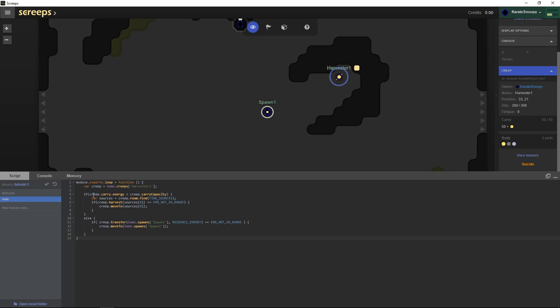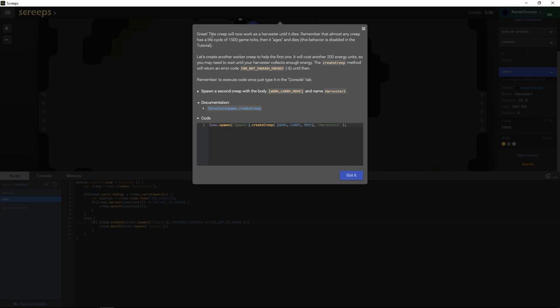We paste the new code. Now it says: if your carry energy is less than carry capacity — meaning your inventory isn't full — do the harvesting. But once you're full, transfer energy to the spawn, and if not in range, move to the spawn. This creep will harvest until it dies. Creeps have a lifecycle of 1500 game ticks before aging and dying.